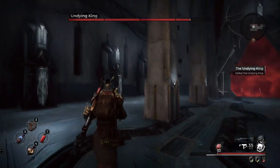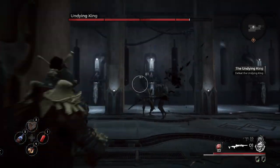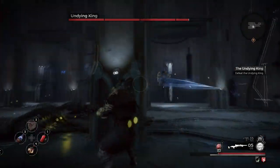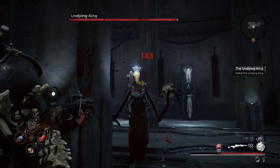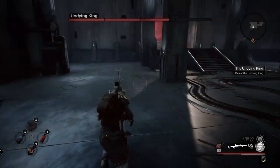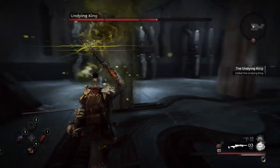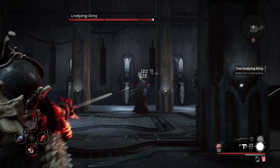When he first lunges at you, run back to the back pillar and take out the enemies that were summoned for the second time. He will keep summoning enemies over and over, so the quicker you kill them, the more time you have to damage him. Just aim for his head. My shotgun does a lot of damage, so I kept rolling away and putting damage on him while taking out enemies as soon as I could.